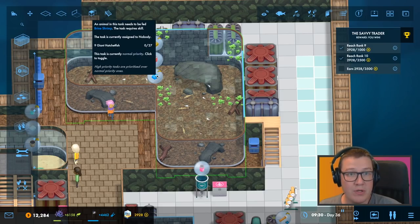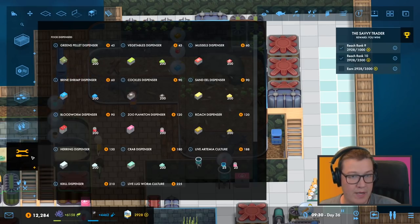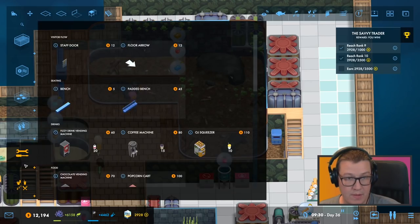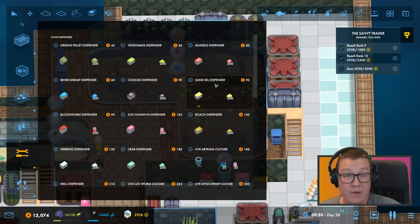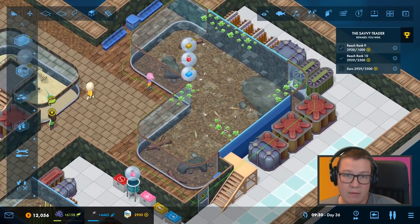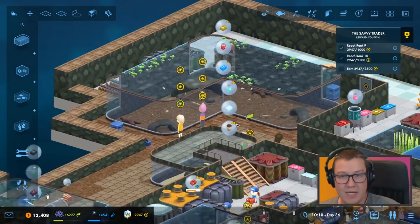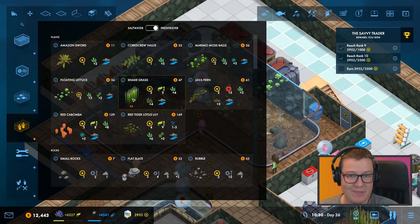So: roach, bloodworm, and brine shrimp. Roach — bloodworm, that's one. Roach and brine shrimp. I keep thinking that they're almost alphabetical. We were coming in now and really not earning much at all, but there's some of them will grow. That's a bit of a depressing tank, I'm going to be honest.